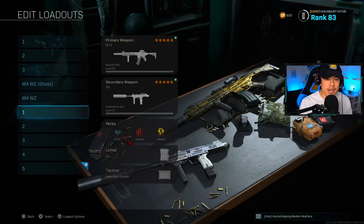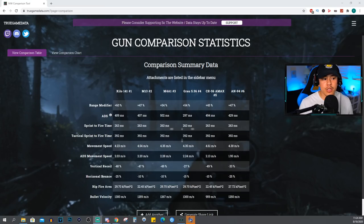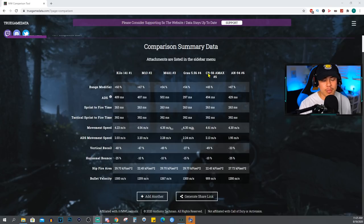Now let's switch to the website TrueGameData.com to compare damage ranges and time to kills. This site was made by an engineer who tested every attachment and weapon at 240 frames per second, giving the most accurate and reliable results possible. I've loaded all five weapons here plus the AN94, since some of you will ask about it. Short answer: the AN94 is trash in Warzone — I would not recommend using it at all.